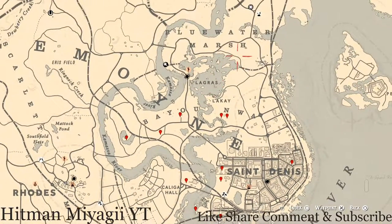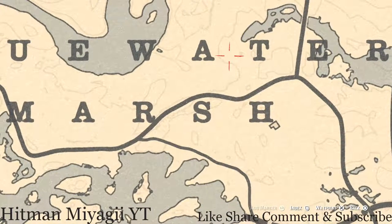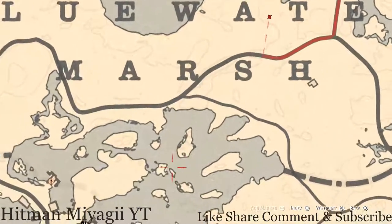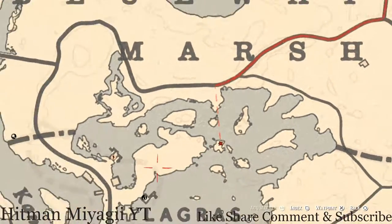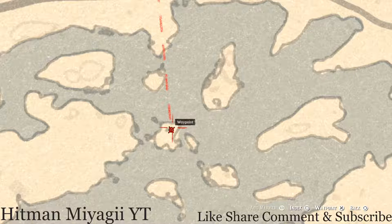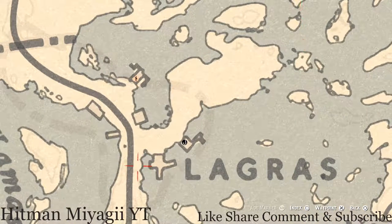Let's get to the items we will find across the Limon area of the map. Starting with an item up here near Madame Nazar, between the A and the T of Blue Water Marsh — pull out your metal detector and you will get a random fossil. There's also a random coin right here on this island, above the word Lagras, right where this dot is. Pull out your metal detector and dig up that random coin.